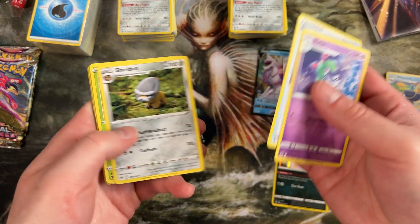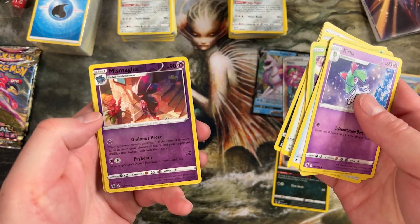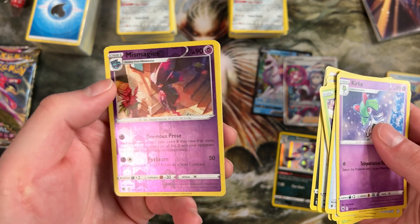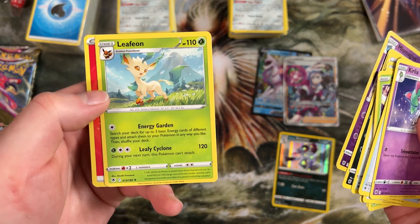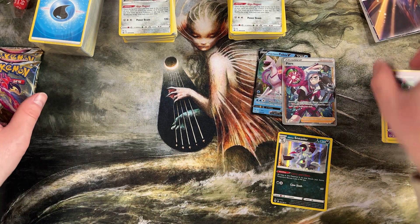Canceling Cologne — okay. Another Bronzor, sweet, and a Quillfish. We've got another Reverse Holo Mismagius — that's pretty cool. And then a Rare Leafeon — wow, getting a bunch of copies of that. This card's actually pretty good.